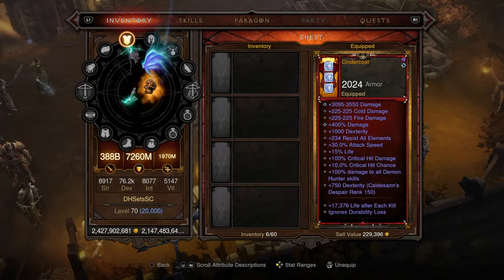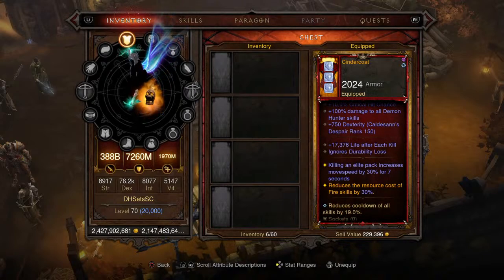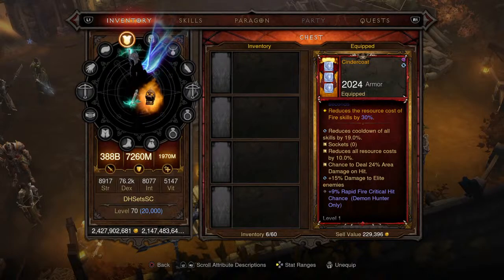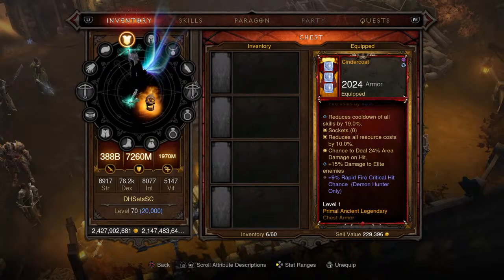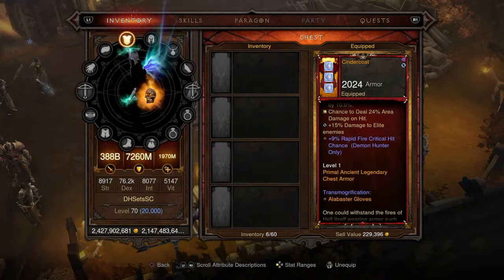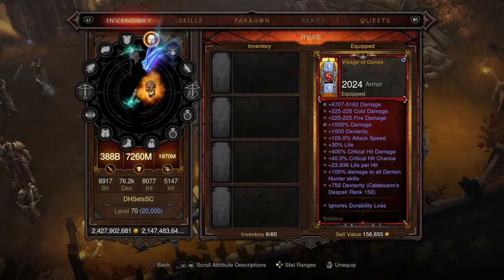For the chest we're picking up the Cinder Coat, the third piece of the Legacy of Dreams set. It has 17,376 life after each kill, killing an elite pack increases move speed by 30% for seven seconds, reduces resource cost of fire skills by 30, cooldown set for 19, resource cost reduction at flat 10, 24% chance to deal area damage, 15% damage to elite enemies, and 9% Rapid Fire critical hit chance. Level one Primal Ancient Legendary chest armor.